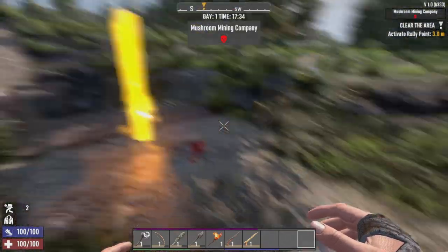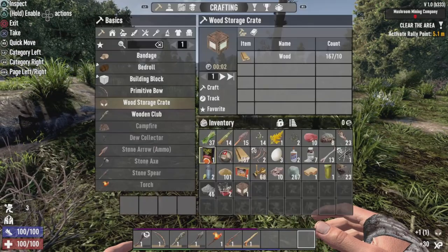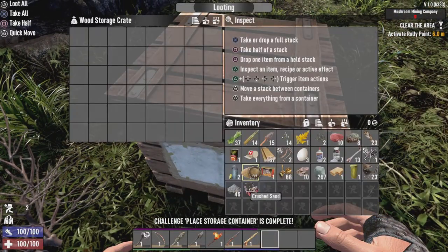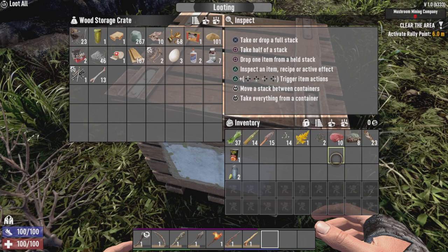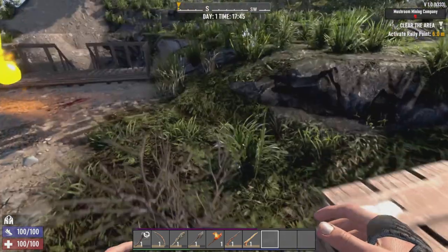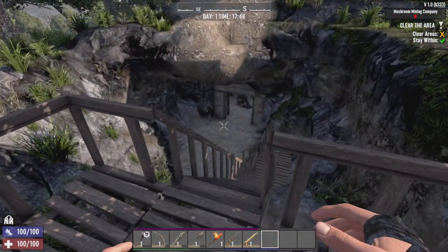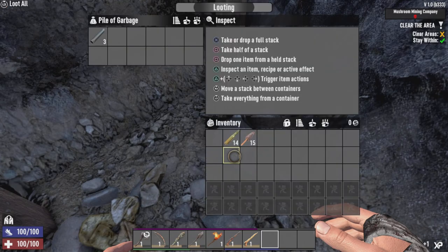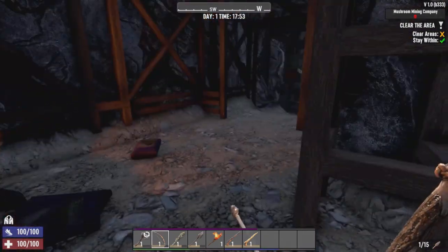Mushroom Mining Company. Let me actually make a wood storage crate. I found out the arrow keys can help you navigate the menu. We're just gonna place our storage here. We actually just completed another challenge. I'm gonna chuck a whole bunch of stuff in here really quick. Aside from the buried supplies, this is gonna be our first big loot run. I forgot to initiate the quest — that was a dumb mistake on my part. I just lost all my food and water. Note to self: activate quests next time before doing that, otherwise I'll lose all my stuff.